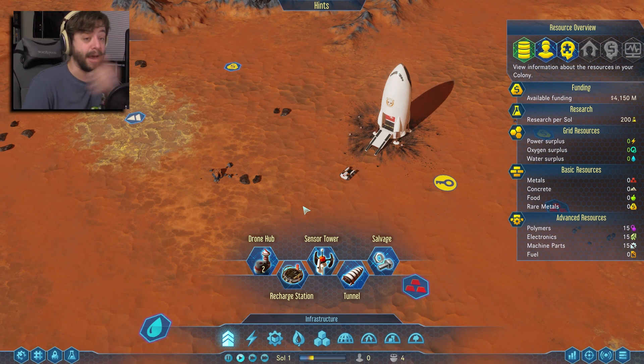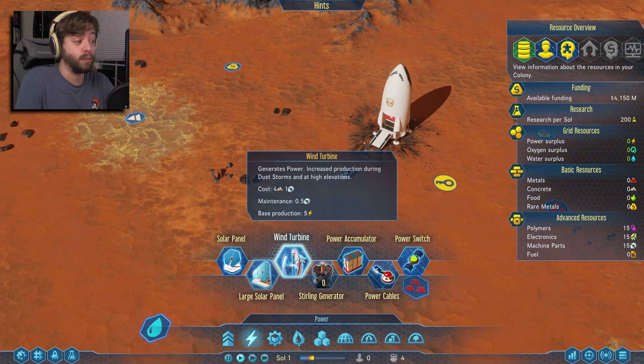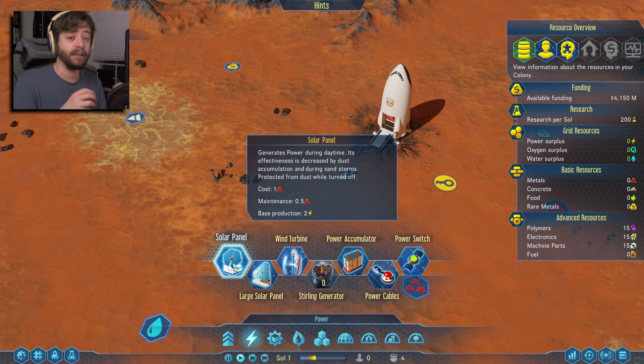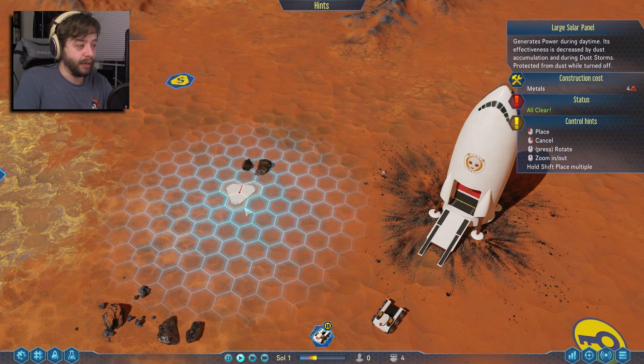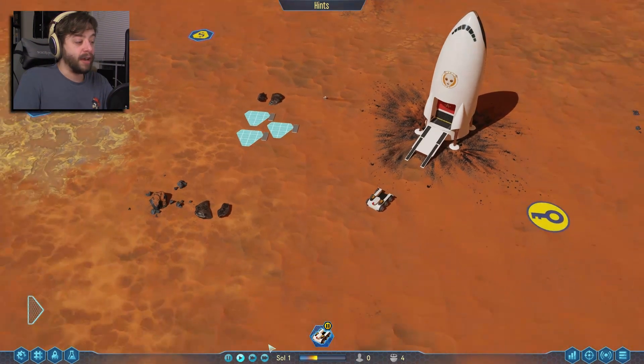The other thing we need is to prepare for human life — that's going to require power, water, and oxygen to start. Let's go to power and get some power up and running. We have solar panels, large solar panels, and wind turbines. Solar panels are cheap but only produce two power. You might wonder why build a large solar panel when smaller ones cost less and produce more total power — the reason is buildings require maintenance. The maintenance required for many small solar panels versus one or two large ones is not worth the trade-off.